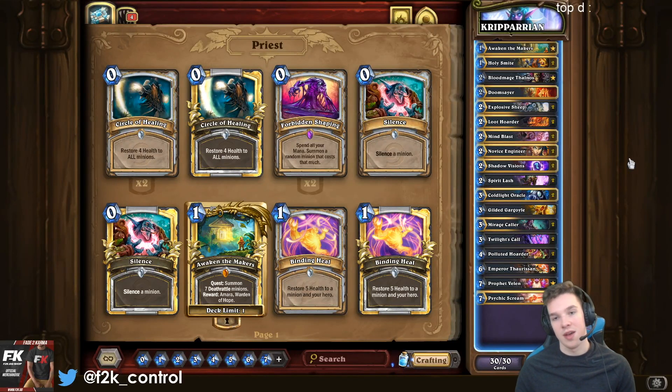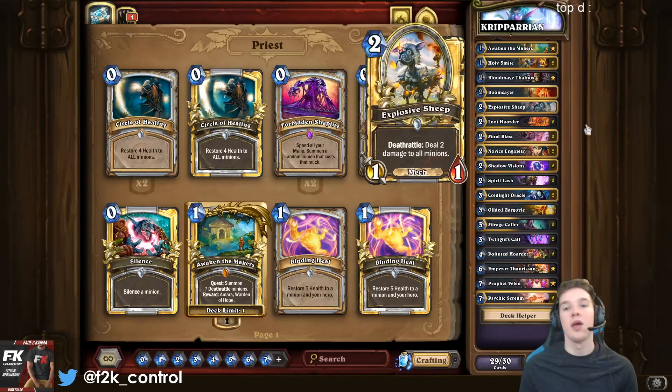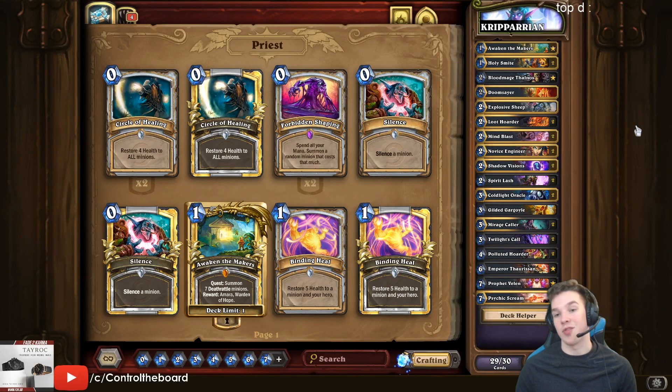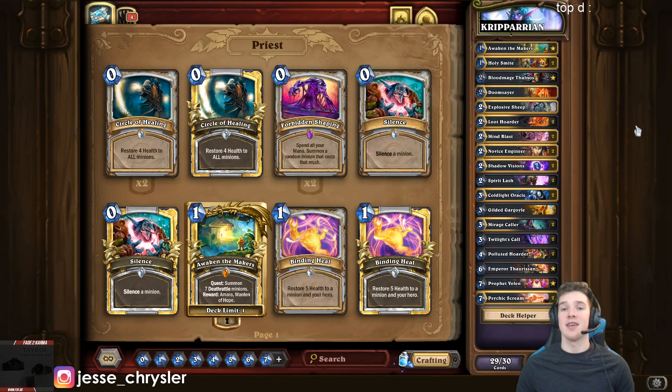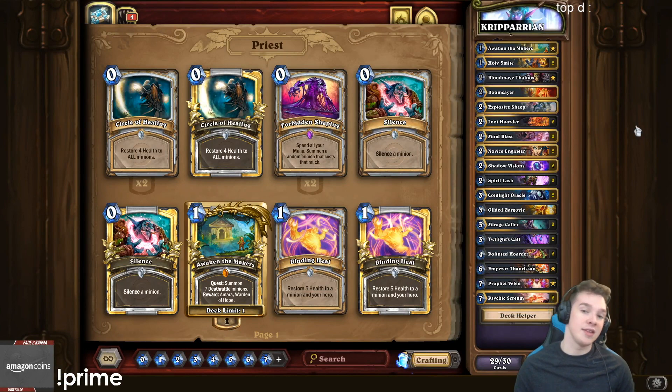A lot of cards in this deck actually help you with not dying too. Cards like Explosive Sheep, which are often forgotten about — love this card, it's really really cool. And Doomsayer, just cool cards like that help you not die. Psychic Scream's obviously there as well, and Lash — all that kind of stuff. But the gist of the deck is you basically just play the quest on turn one, play a ton of minions that have Deathrattle attached to them, play Amara so you don't die, and while you're doing that, play all your board clears over and over again.